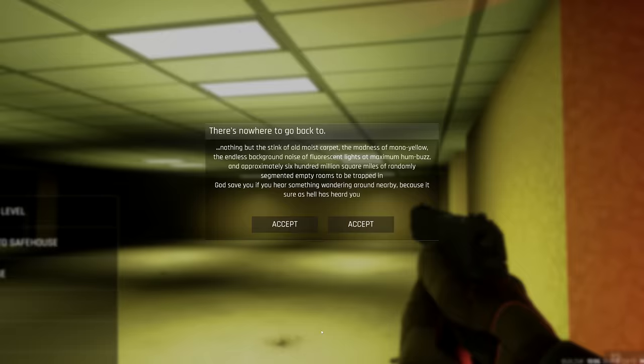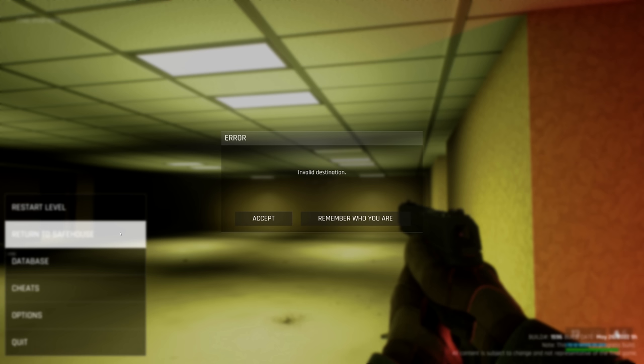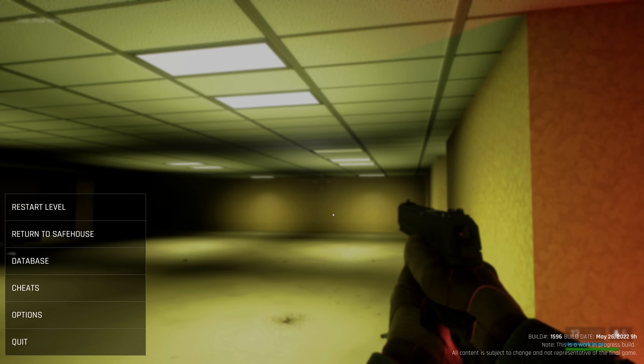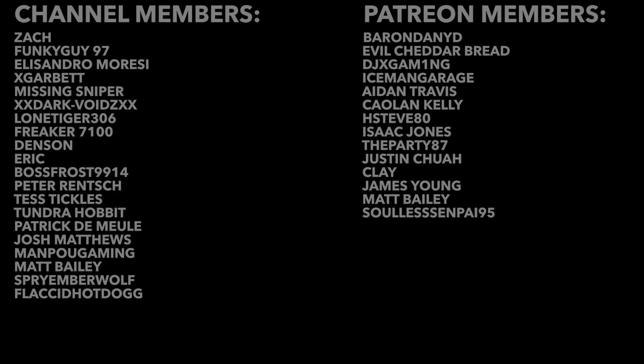If you find the Backrooms too creepy and try to quit, a message will appear informing you that there is no escape and to wait for the inevitable. Even trying to return to the safe house isn't allowed, as it's apparently an invalid destination. The only way to quit is to close the game completely. I suspect that this won't be the last video game easter egg to reference the Backrooms.